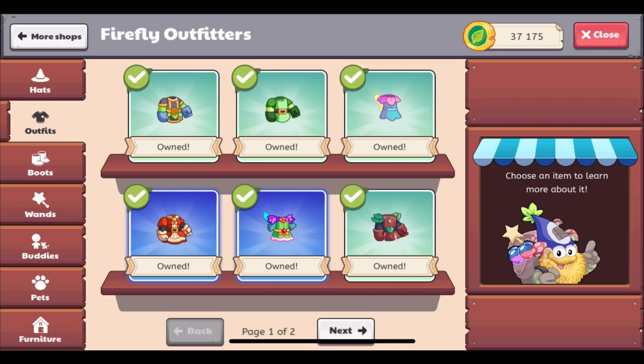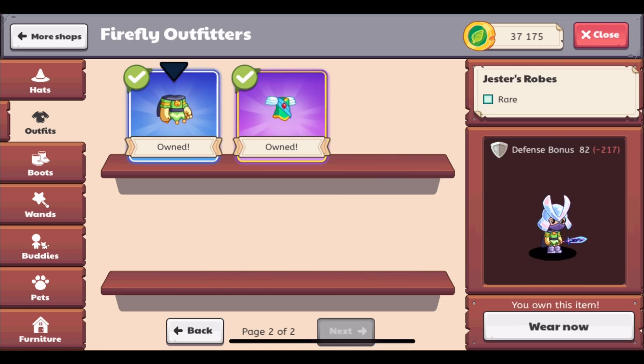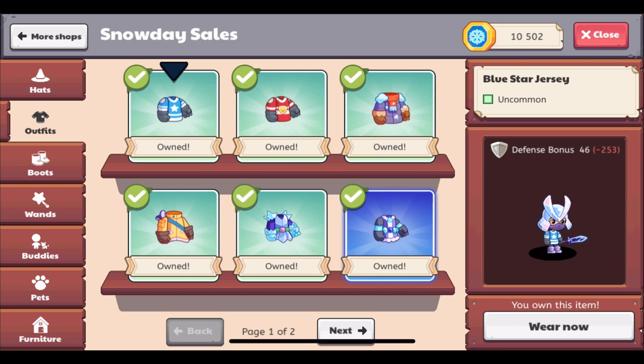Outfits no longer provide a heart bonus. Instead, they provide a new bonus called a defense bonus. Everything I mentioned about hats and heart bonus applies to defense bonus as well. Defense means you have defense against attacks, so they will do less damage to you. You can see similar numbers out to the side, and you can look at all the outfits in the shops to see what their defense bonus is. All of the same rules also apply to boots and wands, so keep that in mind.